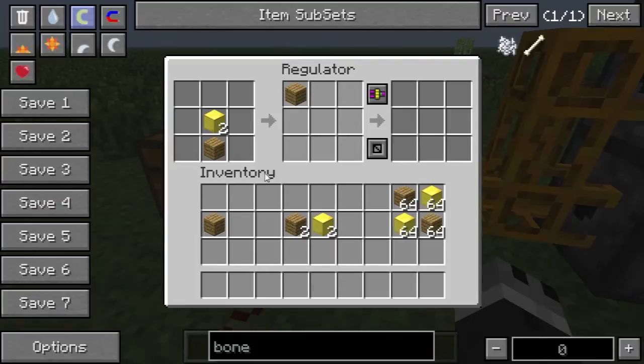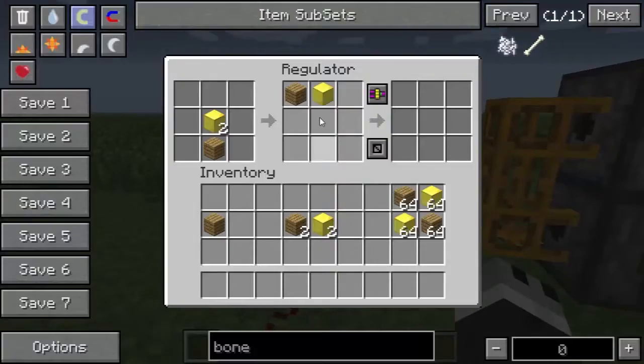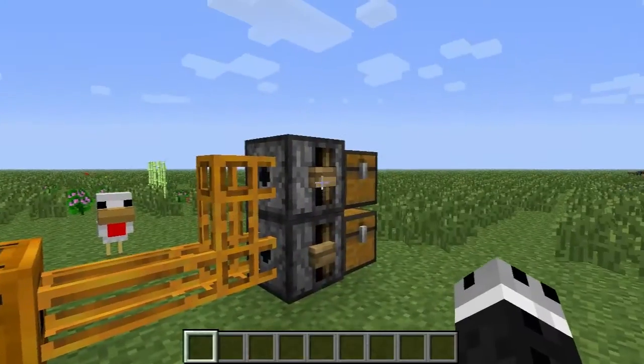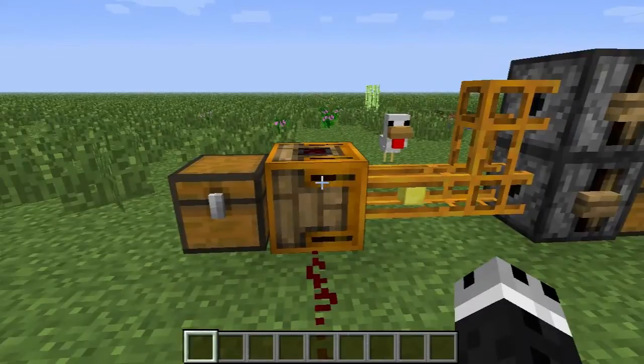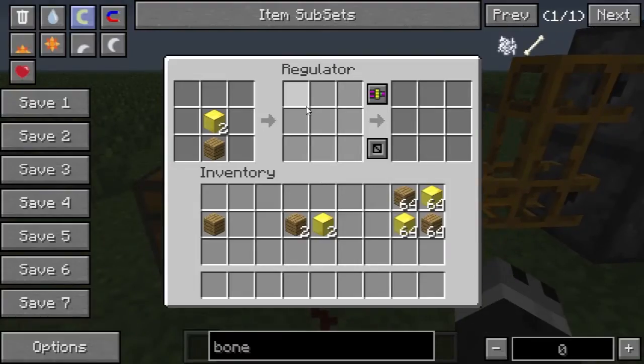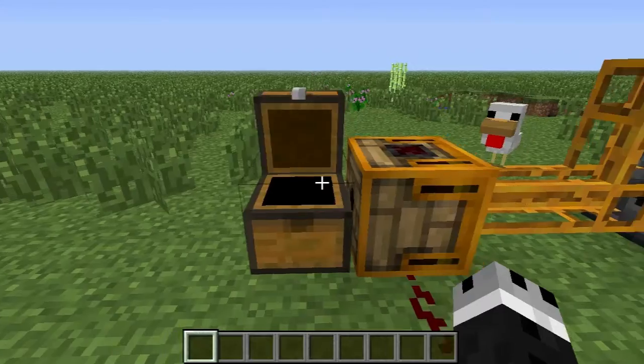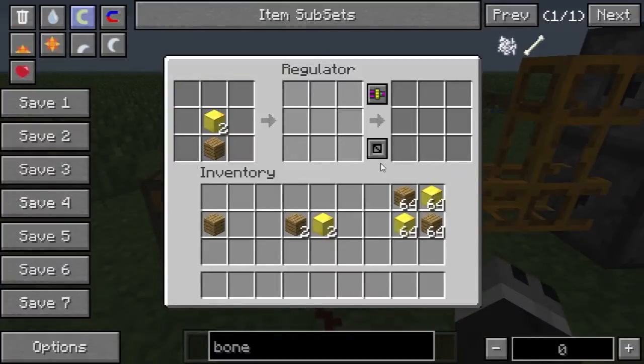Now something you will notice though is that this wood is not going anywhere — it's just sitting in the regulator. So if I send a piece of gold, now there's a gold and wood, and if I send another piece of gold, you'll see it outputs a redstone signal and the items got put in this chest. That's because of ratio mode — while it's on ratio mode, it's going to wait until this inventory over here is exactly duplicated in here, and then it will go ahead and send those items into the pipeline. And of course you can add color tags to them.